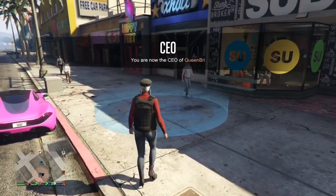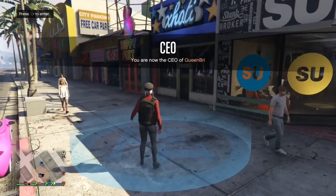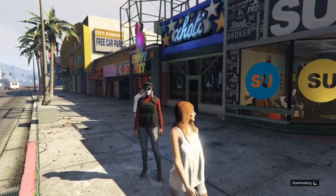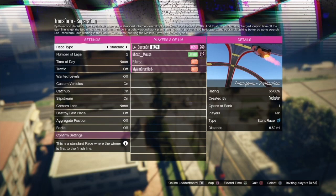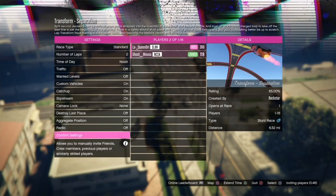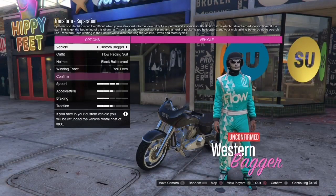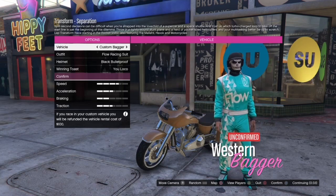Alright, now what you want to do is start up this job right here — it's a race. Start this up. It really doesn't matter if there are people in the job or not. But once you're in, you want to go ahead and confirm settings. Where it says Vehicle, you want to switch one time to the right. Once you do that, just quit.